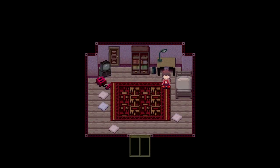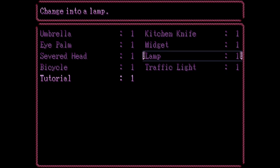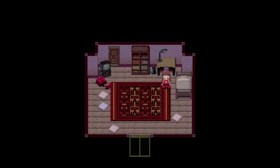So we have one, two, three, four, five, six, seven, eight — eight effects. That's one third of the way through the game, I believe. Yeah, that's right.